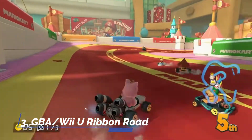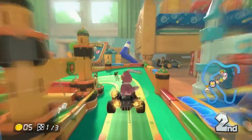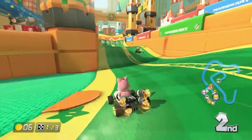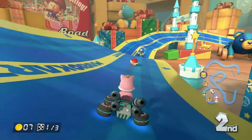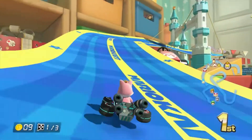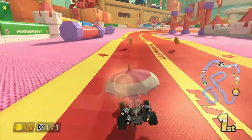Ribbon Road originally appeared in Mario Kart Super Circuit, but the reason it's on this list is definitely because of the Mario Kart 8 remake. The original course was one of the better Super Circuit tracks, but was held back by the Game Boy Advance's limitations. In Mario Kart 8, it's been completely redone and feels like a new course. The premise is that you're driving through a kid's bedroom, and the course itself is a giant playset, with sections featuring giant wind-up toys, shortcuts across toy blocks, a giant glider section, and tons of cool decorations throughout. Ribbon Road is one of my go-to Mario Kart 8 tracks and is highly deserving of being on this list.